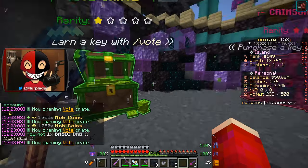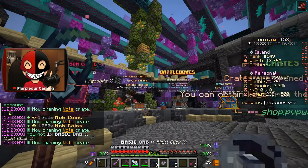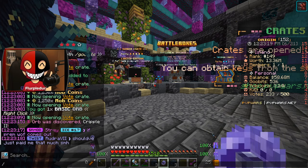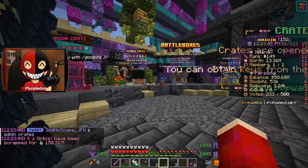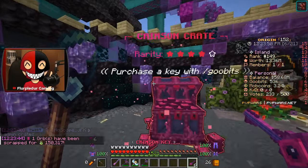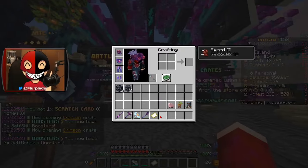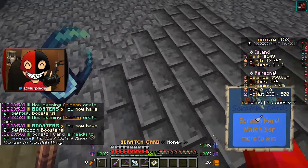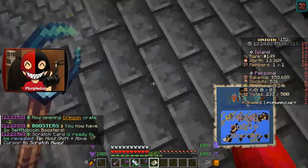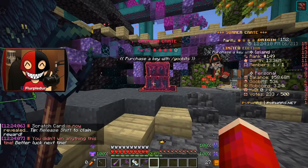We're going to slam through our vote keys and see what we get. We got some mob coins throughout that. We got a basic orb which gave us cripple two — that's not good. We also got three creeper spawners, three pig spawners — not bad. We got six crimson keys; let's go ahead and slam through these as well. We got some experience and a scratch card for money. I'm glad it's not cosmetics because I have them all and I get nothing from that.